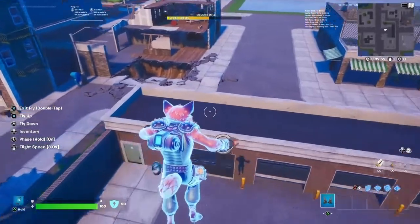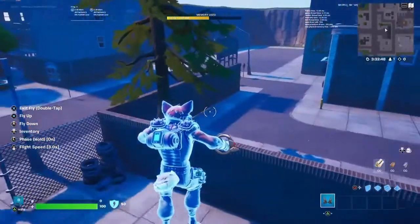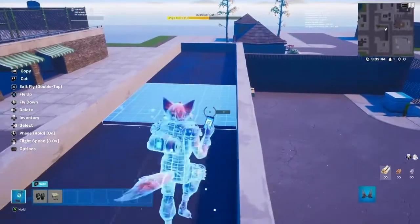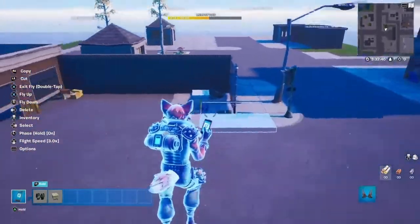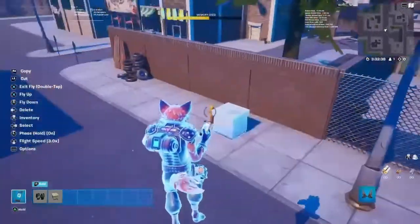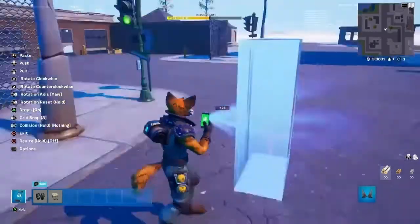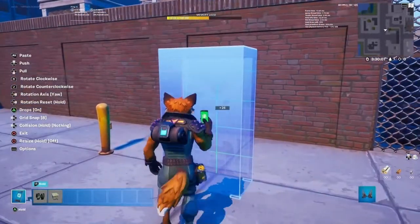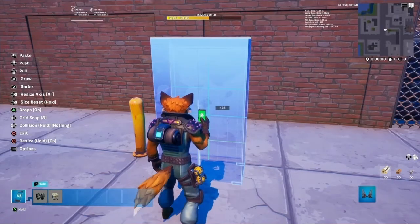After I placed them down, I realized something. On top of the building, the exact same prop was used as one of the air vents. So that means I just had to delete the ones on the ground. So I went looking for a prop which is similar to that big box, and I found this cabinet in the Chonkers Speedway garage gallery.